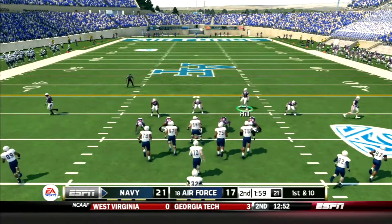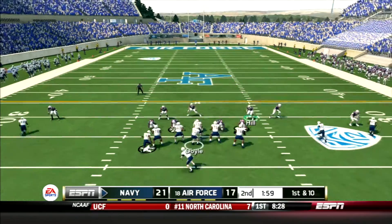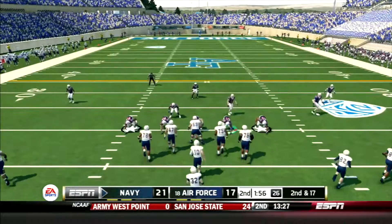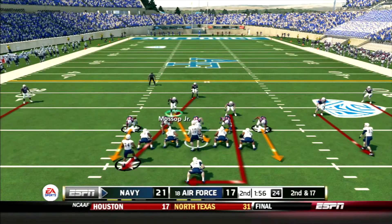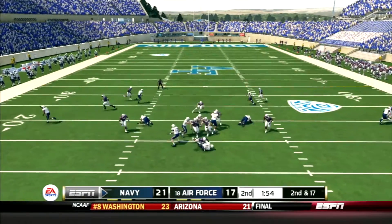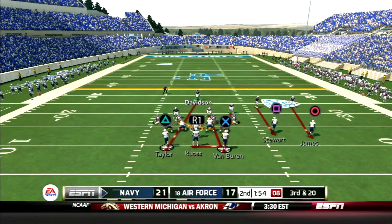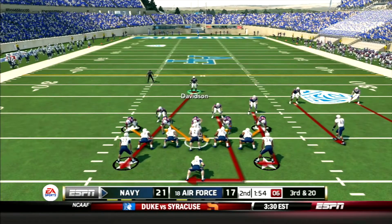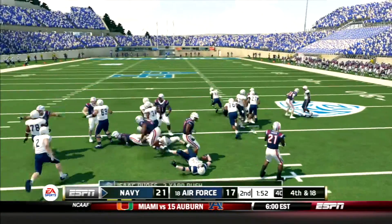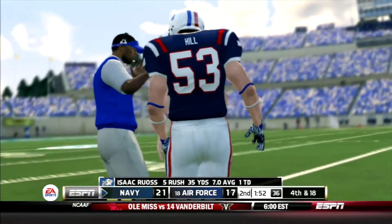First and 10 for Navy as they've pretty much dominated this game offensively. Hill comes in — big sack! Second and 17. Navy tries to throw again — a middle linebacker blitz and Doyle's dropped for a four-yard loss, third and 20. They just give to the fullback to try to get out of there, and Air Force uses its final timeout of the half but gets the football back.